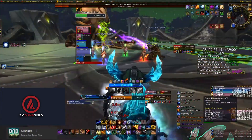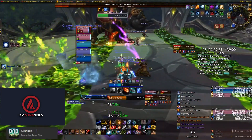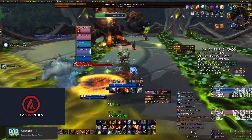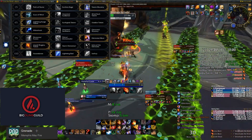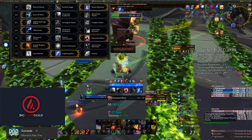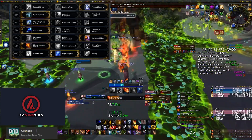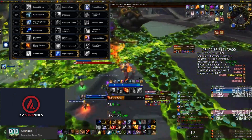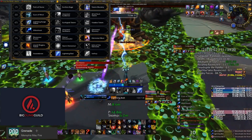The last big thing I want to look at is talents, because I see a lot of people running different talents than they probably should be. So first you've got the 15 row — you always want to have Totemmaster here. The other options are not at all viable in dungeons; there's not a situation I would ever consider using either of the other ones. It is kind of annoying to have to place it down, so you definitely want a WeakAura or something to track it, because you're going to be running out of range pretty much every other pull. Put it down as you're approaching the pull so you don't waste a global, and little things like that to really max the use of it.